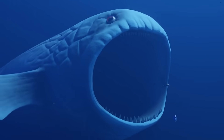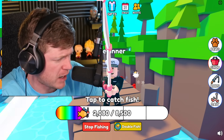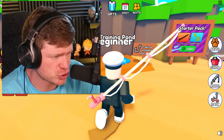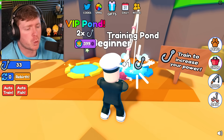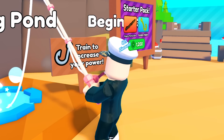What do you think our first fish is gonna be? Maybe like a great white shark? Maybe even blue? We're about to find out. We didn't catch any fish though, so I guess we just gotta train a little bit more. This is the training pond - it says 'train to increase your power.' It's gonna give me plus one every single click, but if we hit auto-train then my boy cap can just sit here.